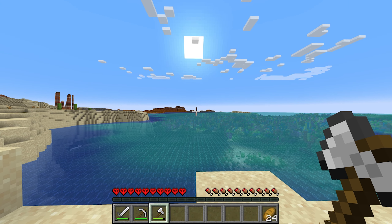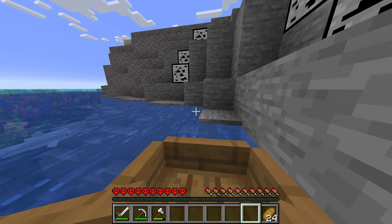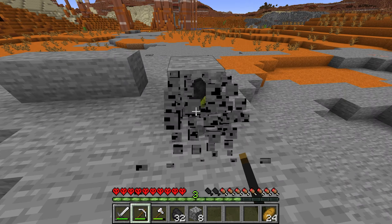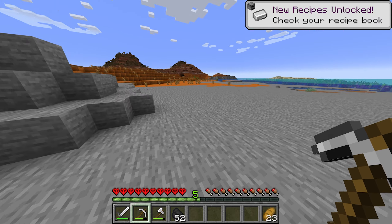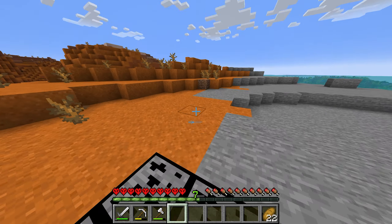I'm gonna go check out that rocky outcrop — maybe we can find some coal. That was quite a bit of surface coal. I think I'll help myself. What a score. I think we're set on coal for a minute.